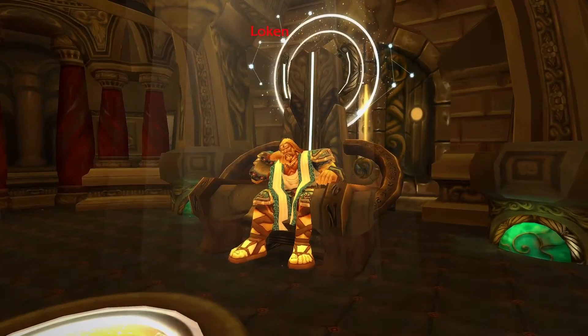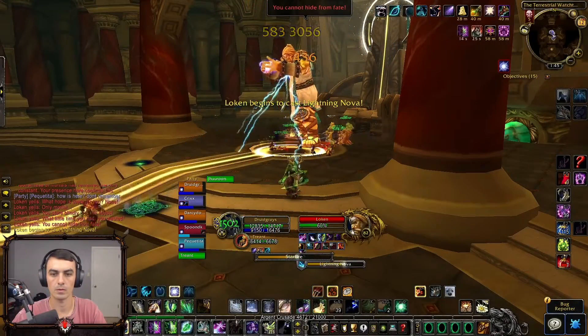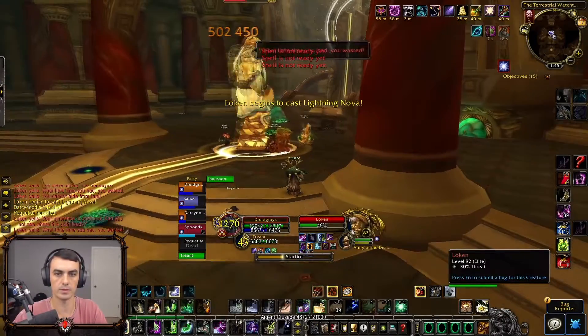The last boss Loken has three different abilities which are designed to create sheer chaos for your group. Throughout the fight you'll need to stack on the boss, then you'll need to be 20 yards away from the boss, and additionally he has a debuff that has the chance to affect others within 10 yards of the initial target.